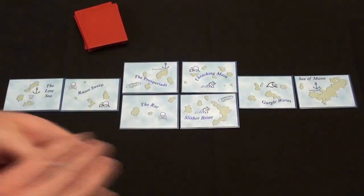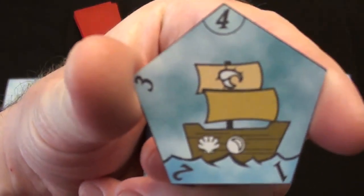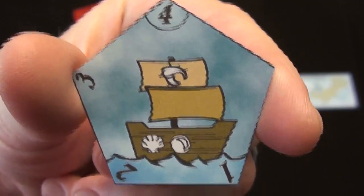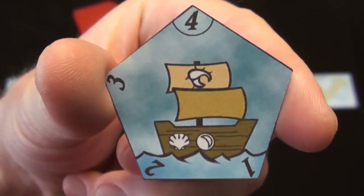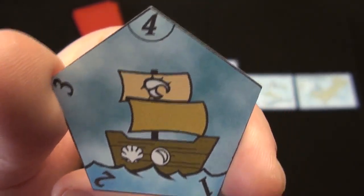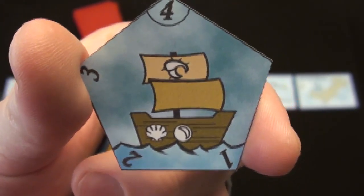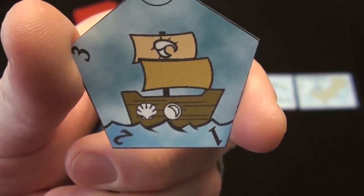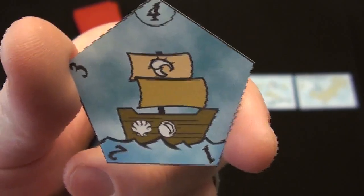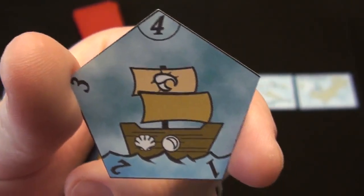You're going to take these ships. Each ship has some information on it you'll need to know. The numbers on the outside show you the hull value — essentially HP, how much damage it can sustain before you destroy it. The number of sails, in this case two, tells you how fast it is and how many spaces it moves from turn to turn. The symbol on that sail is the kingdom the ship came from. I showed you a creature power card earlier — this ship comes from a kingdom that is immune to those cards, as you can see by that symbol.